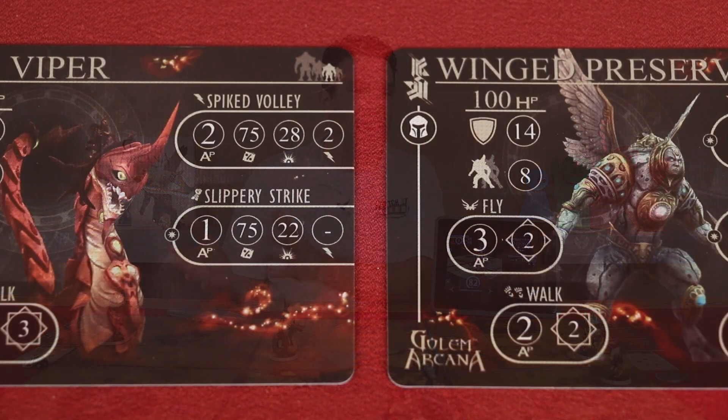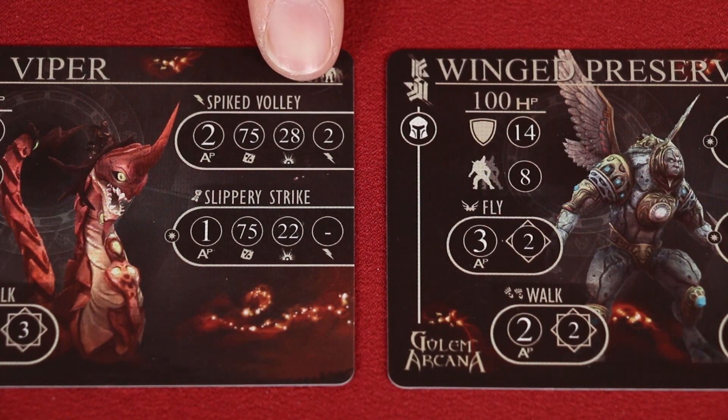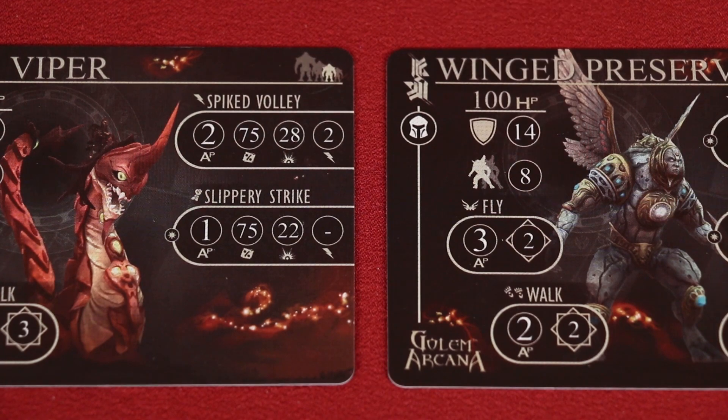Now, if you roll doubles equal to or less than the accuracy value, it's a critical hit. Then you do full damage plus another half. So in this case, 1.5 times the spiked volley damage of 28 is 42, and then you subtract the winged preserver's armor of 14 for 28 final points of damage. And if you roll double zeros, you do damage and a half plus your attack does not accumulate any cooldown.